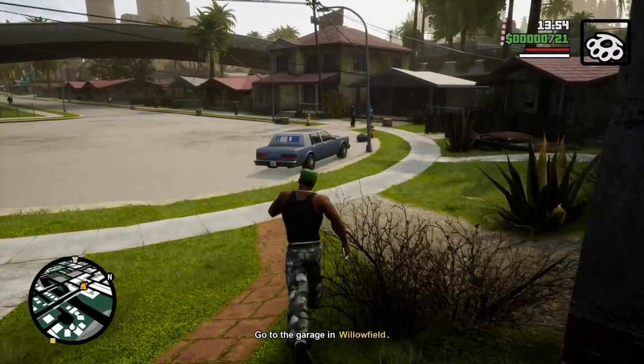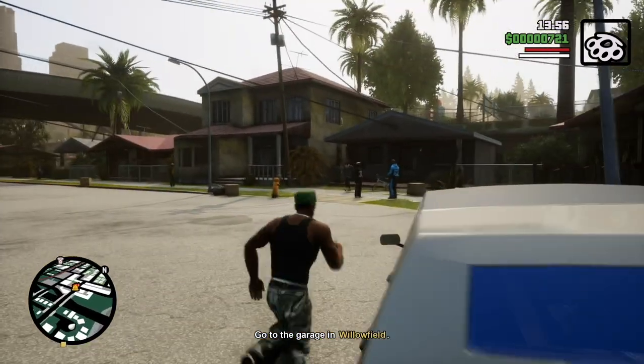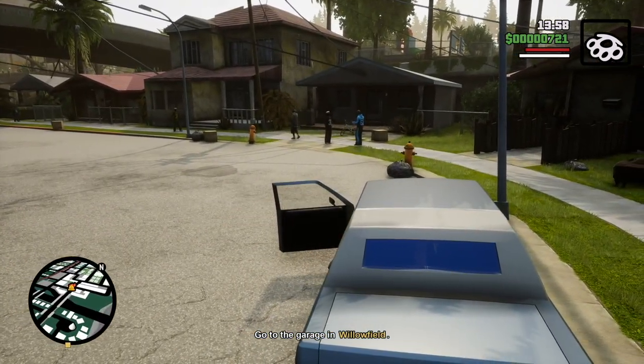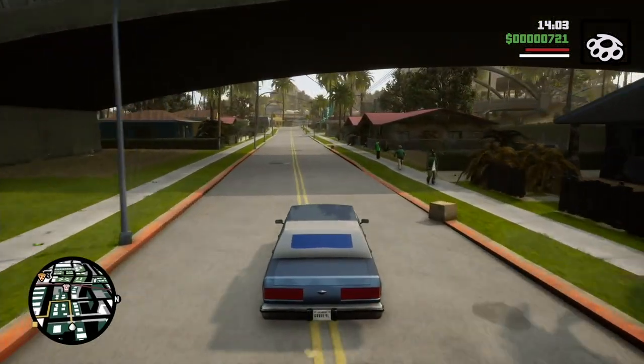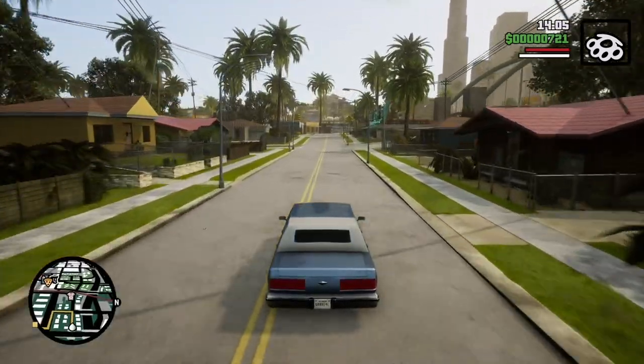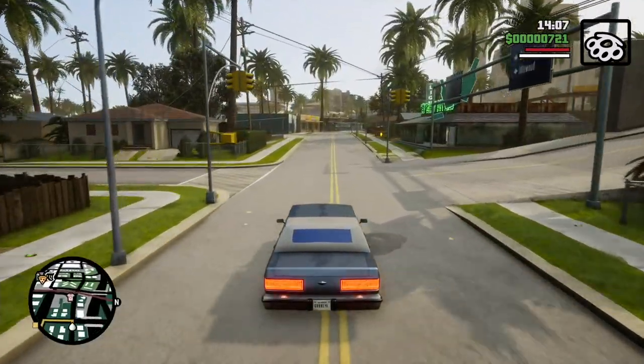The first things that CJ is going to have to do is drive to a garage and pick up a car, and it is in Willowfield. So let's get to the garage.